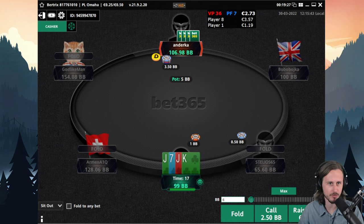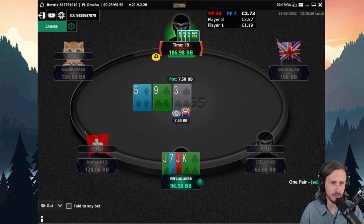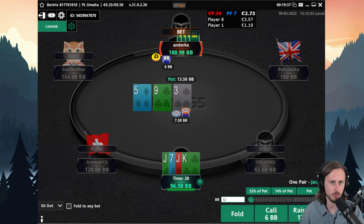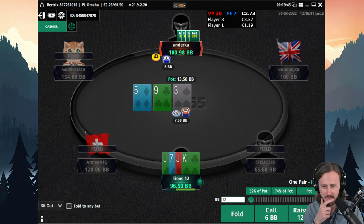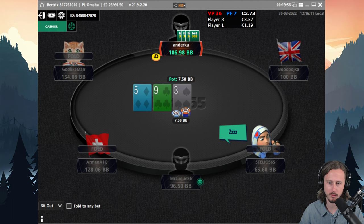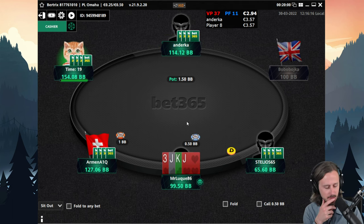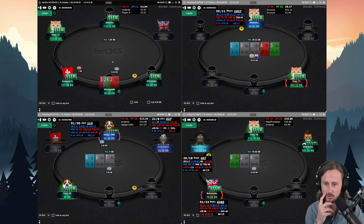Easy call? King-Jack-Jack-Seven — clubbing over pair and a backdoor flush draw, fairly dry board, pretty large sizing. I think against this sizing we can actually just fold. My bare over pair — I don't have a pair blocker, I don't have a straight draw, I don't have great playability and realizability of my equity when we call. My hand is not good enough to check-raise, so I don't mind folding that one right away.